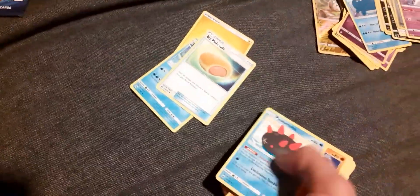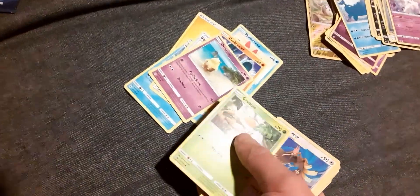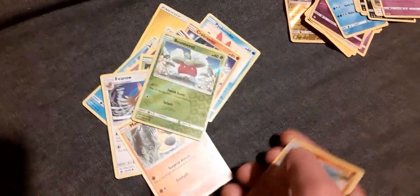Got some old sets and some new sets. Let's see what we get in this one. Lightning Energy, Briones, a Big Malasada, Pyukumuku, Carbink, Drizzile, Grubbin, Ferroseed, Makuhita, reverse Buneary, and Palossand.